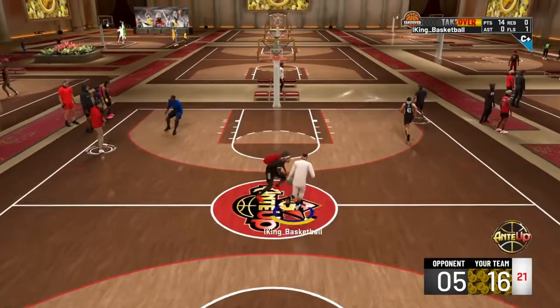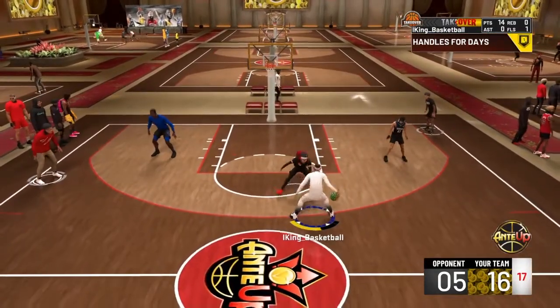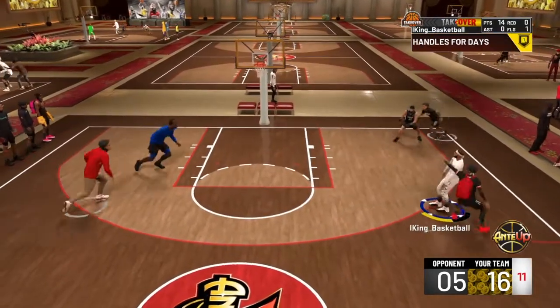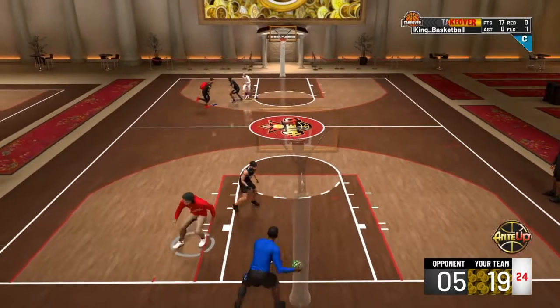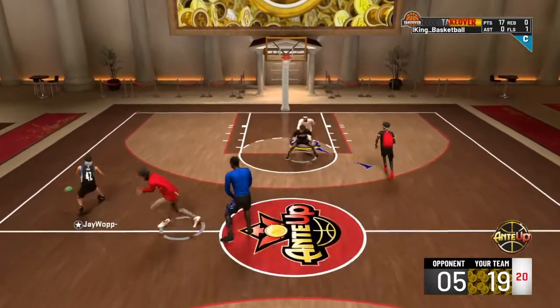I just want to do everything on the court. They tried to come up between me but that one stopped because I was just doing my slow dribble moves. 2K blessed me with a full white — a full white, no way. I was surprised when I made this shot. Usually full whites always brick.